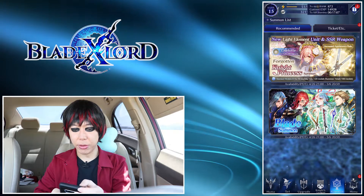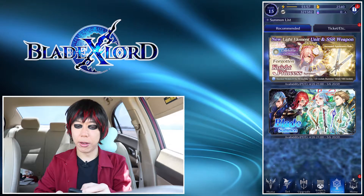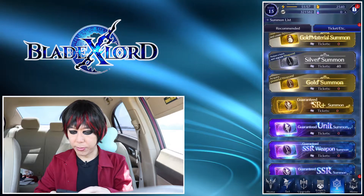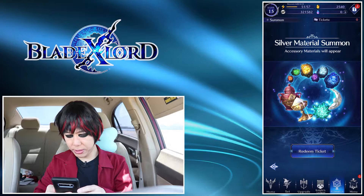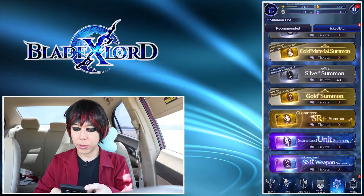Lord Stones — you can get those just by playing through the game and doing events. You also have tickets. They have a bunch of different types of tickets: silver is to summon normal stuff, but when I summoned on silver I did get a yellow weapon, so it's not limited to just silver items. I'm pretty sure that applies to the gold tickets too. The icons on the tickets show you what you're summoning — weapon only, or unit and weapon together.